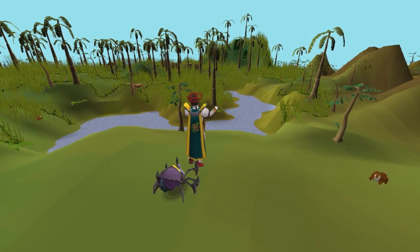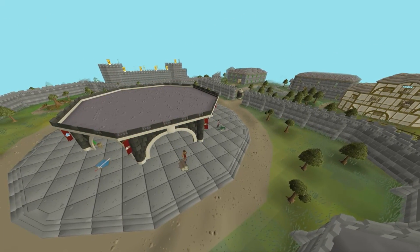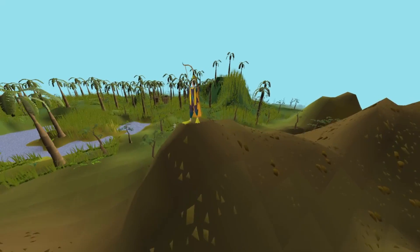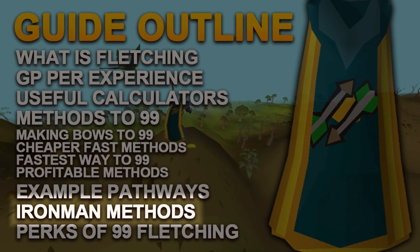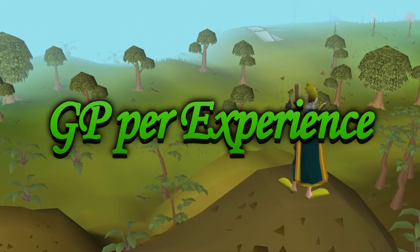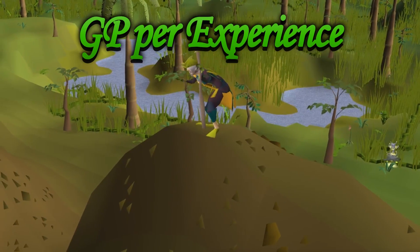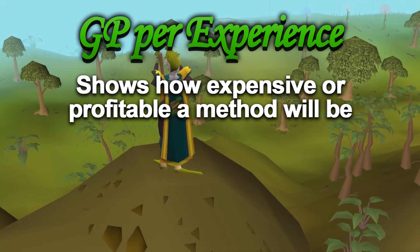As a regular account, all of your fletching supplies can be bought off the Grand Exchange, and as an Ironman, you'll of course need to gather the resources yourself, which I'll talk a lot about towards the end of the guide. When you're training fletching, it's incredibly important to understand GP per XP.